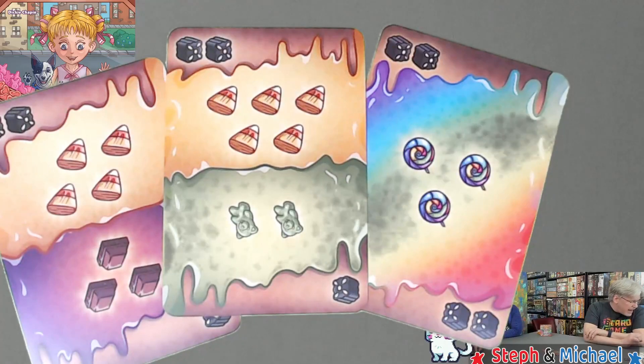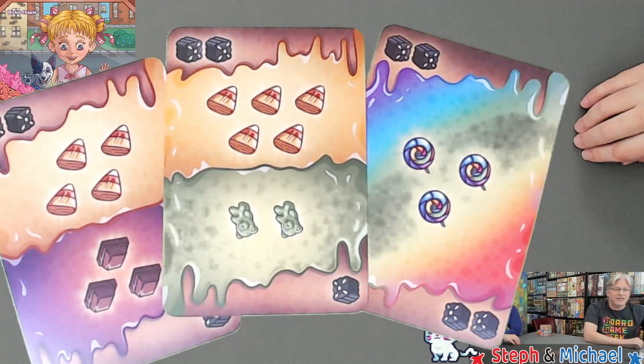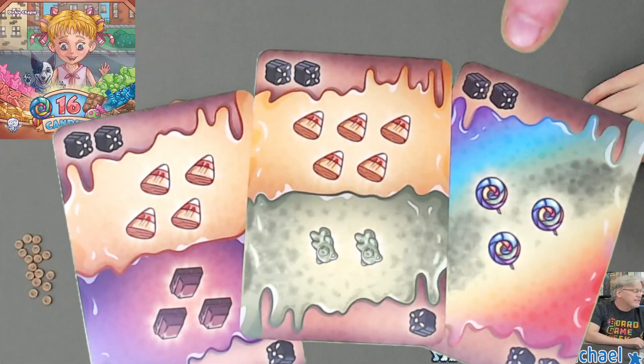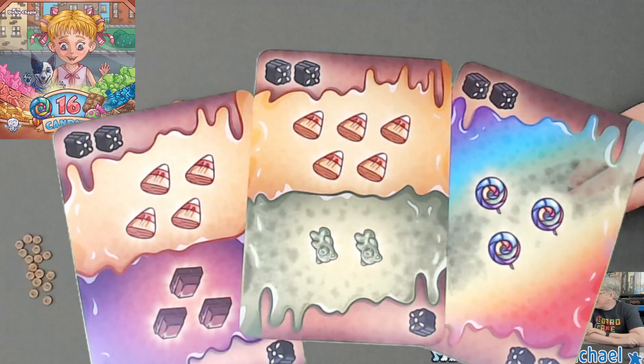If you have the middle hand — including ties — you lose a candy. If you have the lowest hand, you lose your card's penalty candy amount, which is six, as shown by the licorice on the card tops: two, four, six — plus one additional candy. If there's a tie for lowest hand, only the player who called 'I've got candy' loses their penalty amount plus an additional candy.